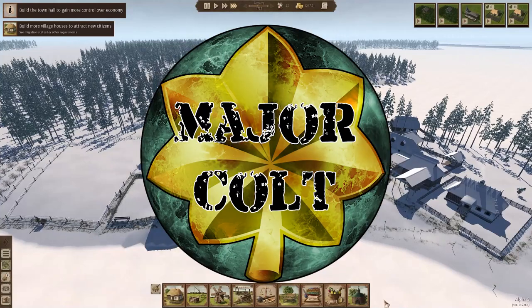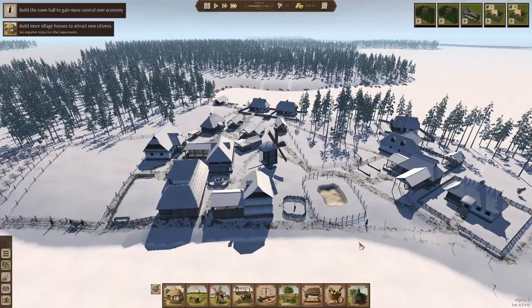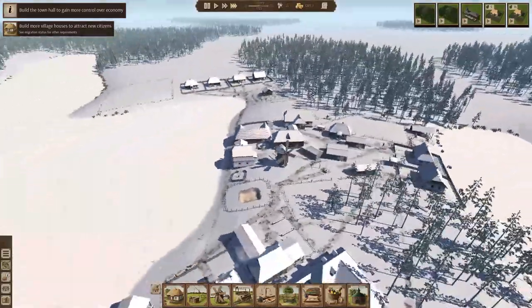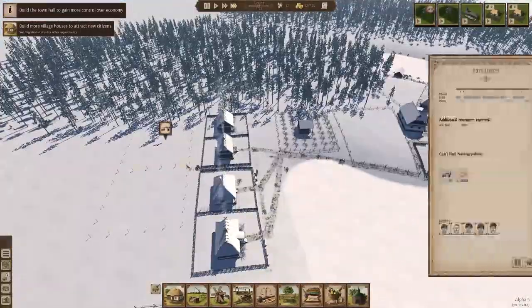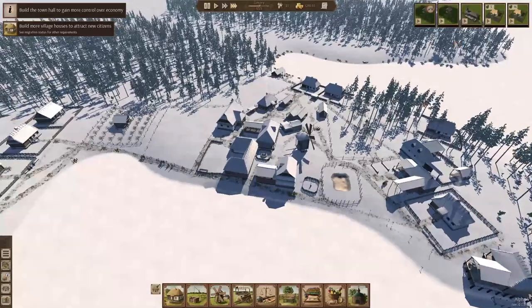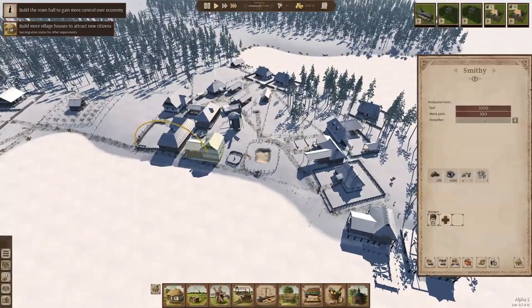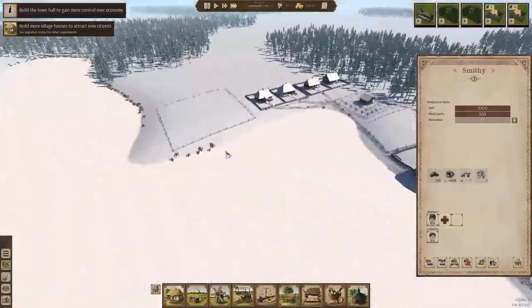Good morning, evening, and afternoon ladies and gents, welcome back to Alpha 5 of Ostrive and our no outsiders challenge. It's been so long since I played this — I can't actually remember what we were doing. We are building orchards, and we need our trading dock to go up ASAP. I remember that much because of the nails.